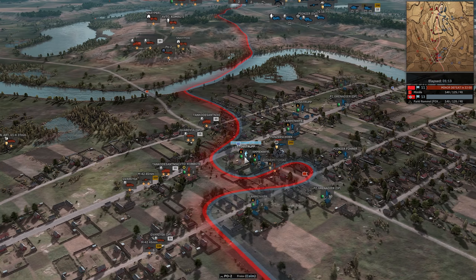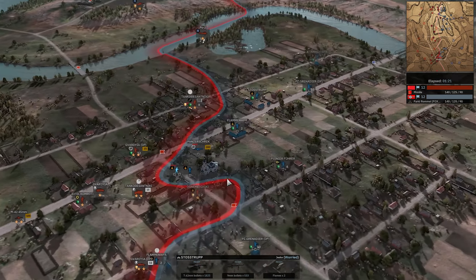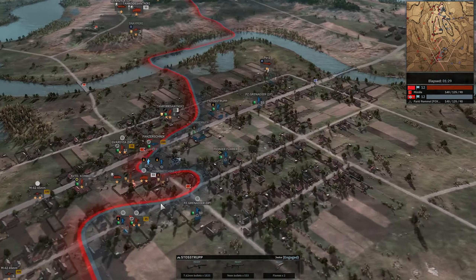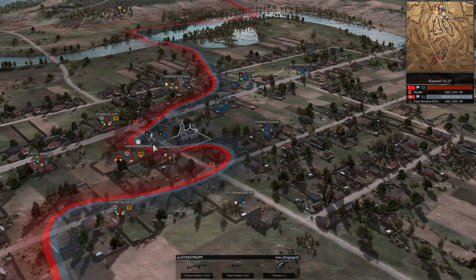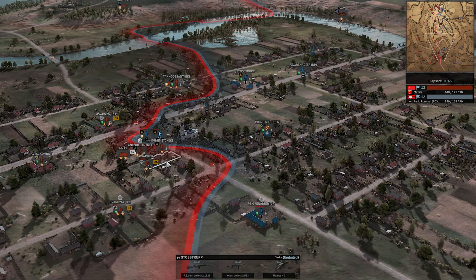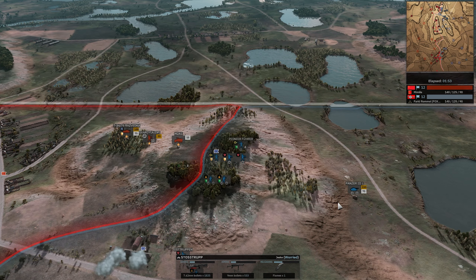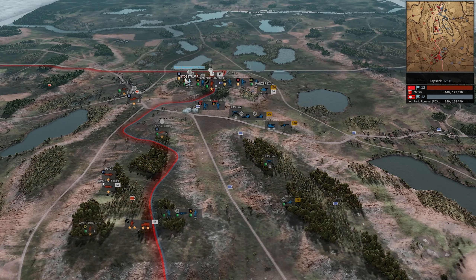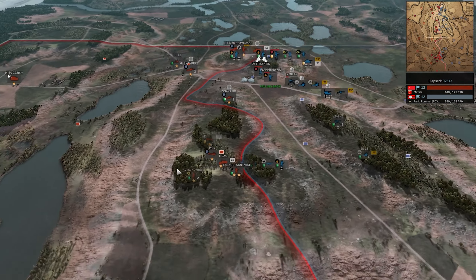There's a Panzerschreck in the church tower — definitely an interesting choice. Stosstrupp are solid; since they have the Molotov, you kind of need to take them off AT. There's not really any AT on the infantry, and that's definitely an issue for 20th Panzer — a lot of your infantry come in without AT. You can get some Panzergrenadiers with Panzerfaust, but that's about it. Up north, Farid has easily got this hill so far. The T-34 is definitely going to hold them up, but the Panzer III could trade up to that quite well — that's where Panzer IIIs shine, when they're up against Shermans or T-34s.